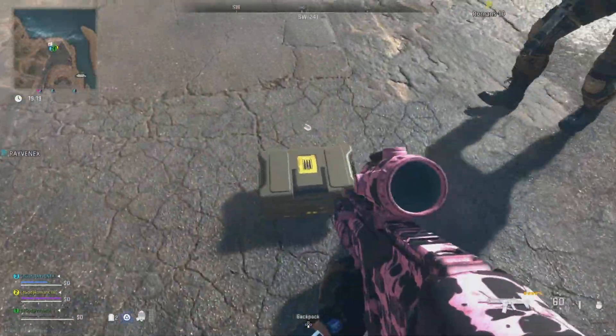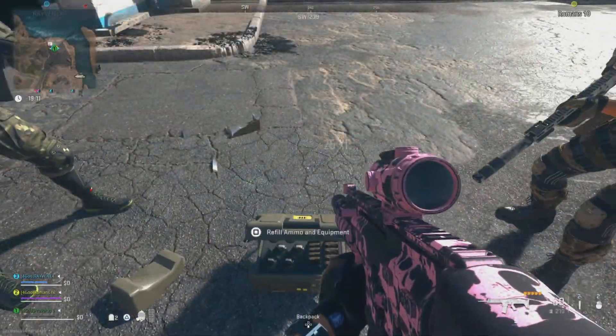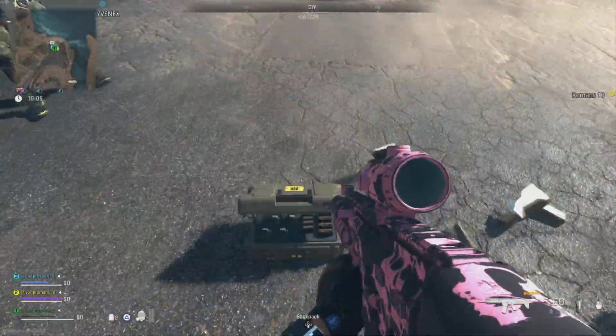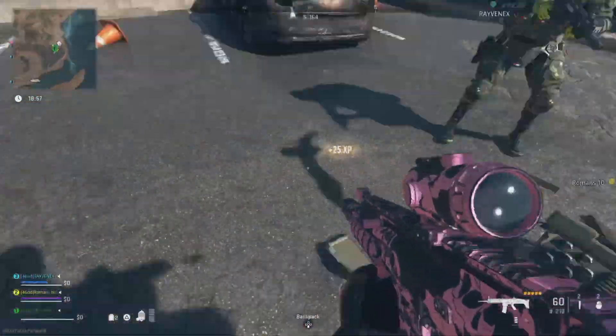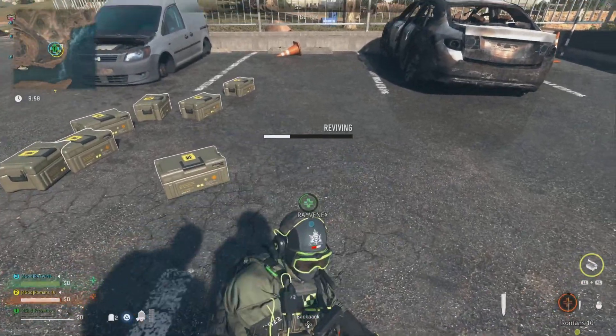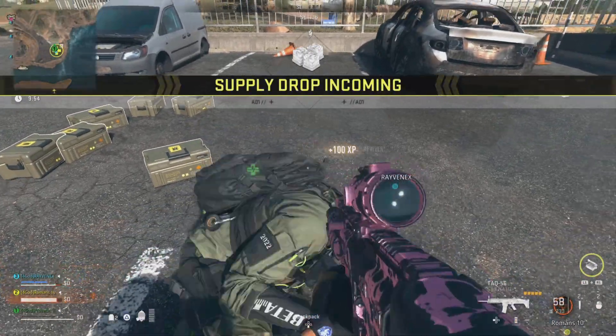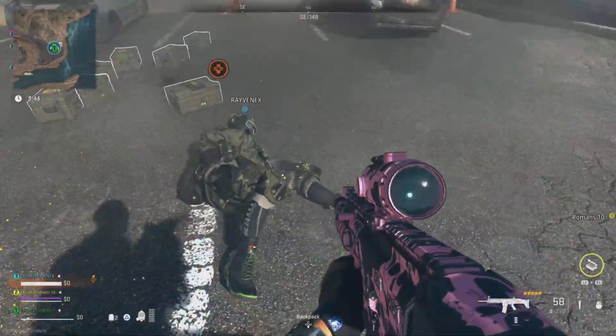You can gain easy experience by dropping the field upgrade for your squad to use — you gain XP each time they do. Once you use the field upgrade you will no longer be able to dupe them, so do the glitch again to dupe more. You can also have your friends blow themselves up and revive them for easy XP. You will earn 100 XP for each revive, and using the dupe you will never run out of grenades.